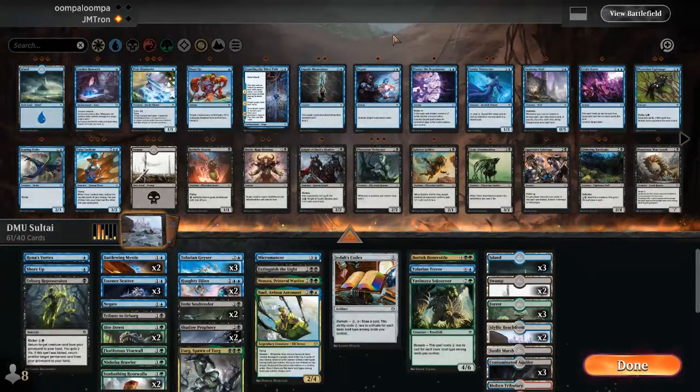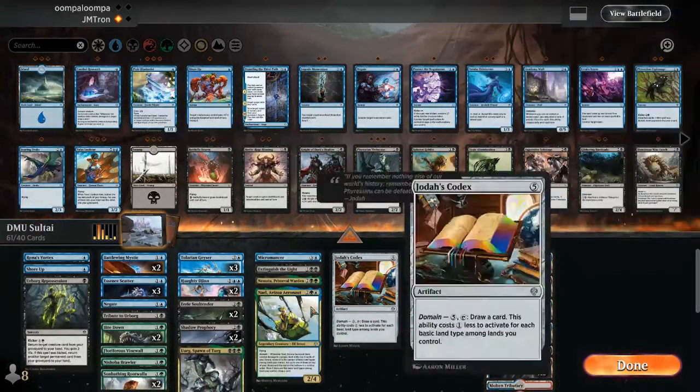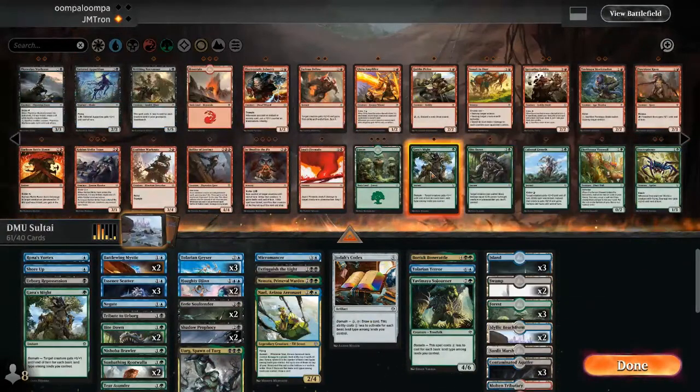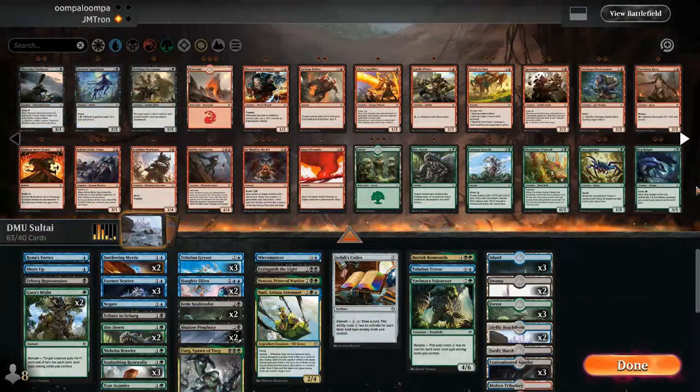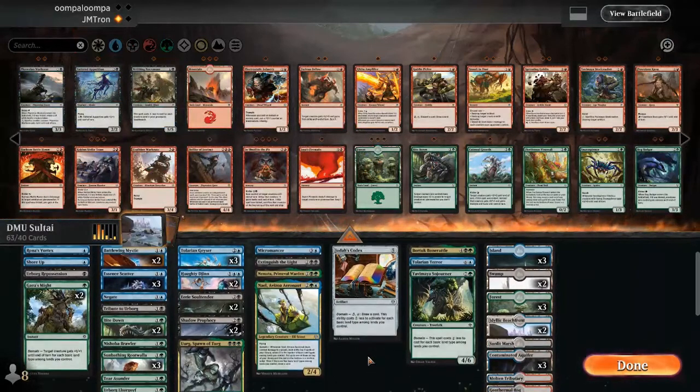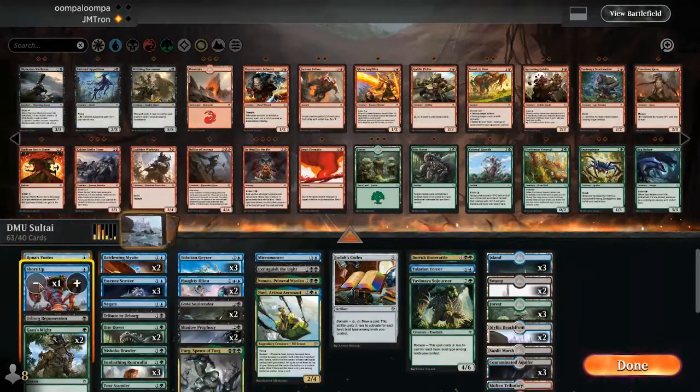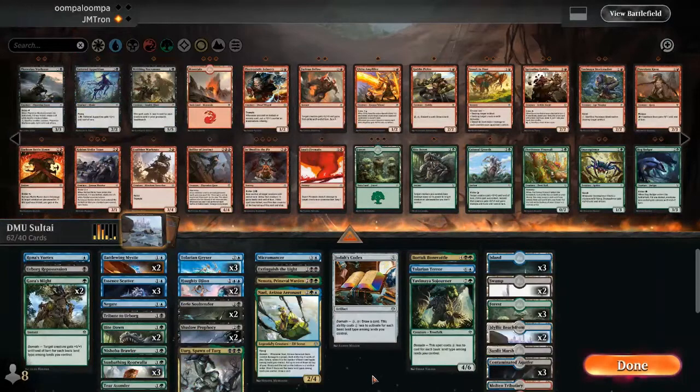Jordan was able to work through that draw-five with his recursion engines — Bortuk and Soul Tender — and on the last turn even drew another Soul Tender, so if the game kept going it would just keep cycling. It's a very resilient strategy. Jordan's deck is a Sultai base spread across all three colors with domain payoff — playing all his lands that touch white and red. Christopher is running a more aggressively curved blue-green deck with some white.